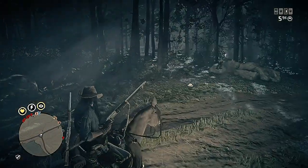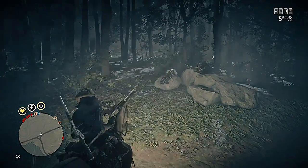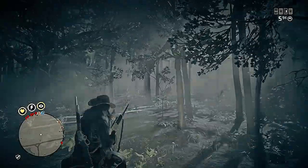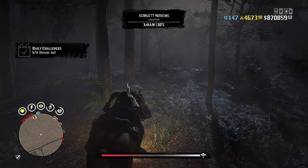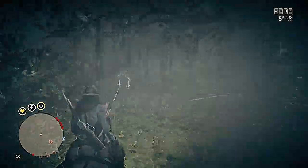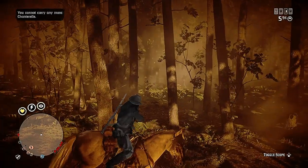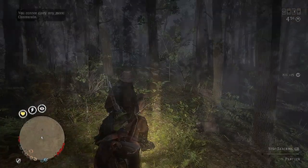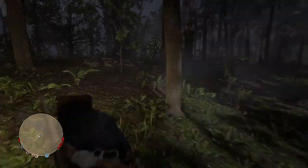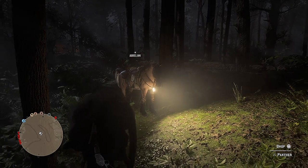The NPC corpse is part of a random event in which, after you inspect the body, a predator spawns. However, despite this random event not working, there should still be a panther. So even when the legendary Nightwalker panther isn't spawning, you can still come away with two 3-star panthers in one night.